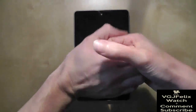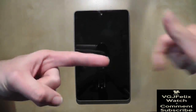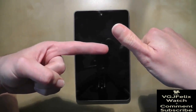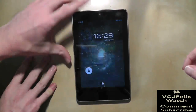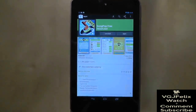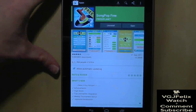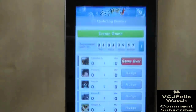Hi guys, and welcome to another Nexus 7 video, and I'm ably assisted by another pair of thumbs today. This person here is Jelly Juju, who's going to show you how to play this game called Song Pop, because I have no idea about music and I'm not a very social person. So this game is Song Pop, and it is absolutely free, a popular Facebook game which has now transferred itself onto Android devices, and so Juju is now going to show you how to play it.